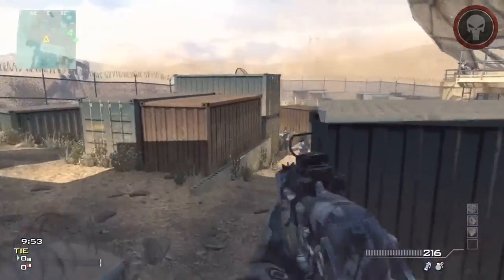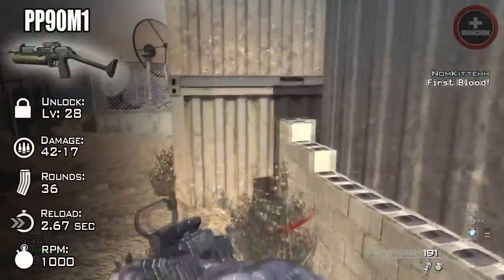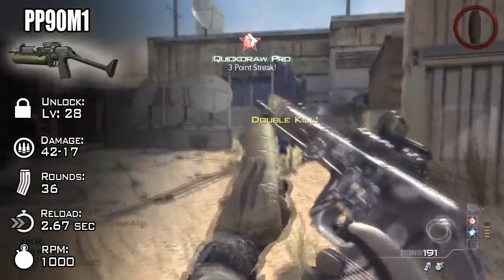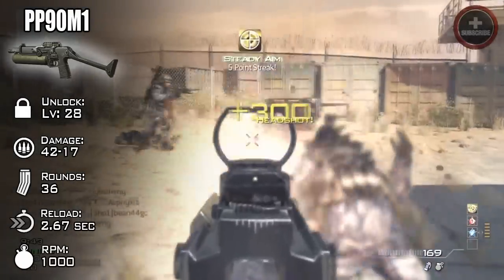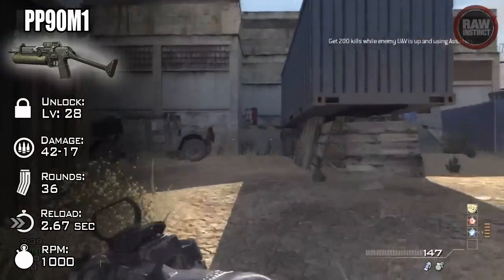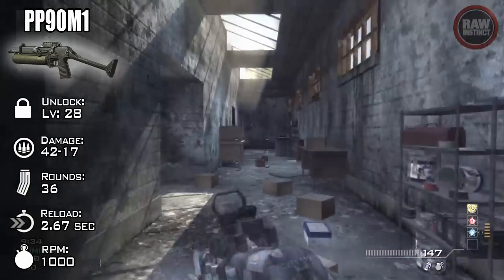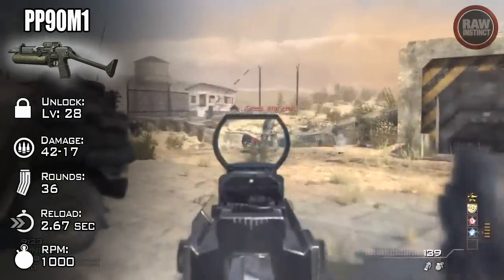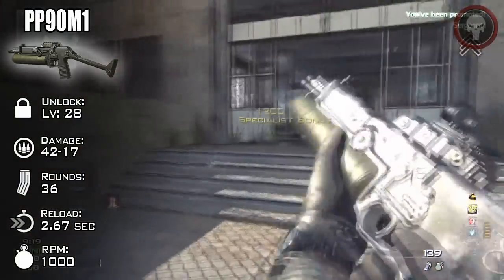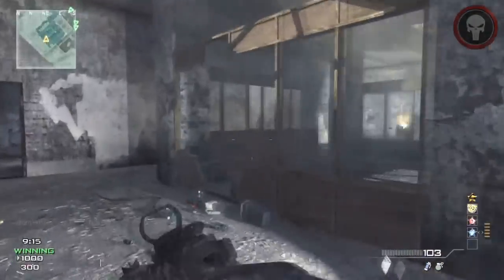For what I believe is the best rushing submachine gun in the game, we're going to be talking about the PP90 M1, or the PP90. This is a superb weapon for any rusher out there because it's the fastest killing weapon from up close out of any other weapon in this game. Its unlock level is level 28, its damage is about 42 to 17, and there are about 36 rounds in its magazine. Its reload time is about 2.67 seconds, and it shoots at 1,000 rounds per minute, which is the third fastest shooting gun in this game.